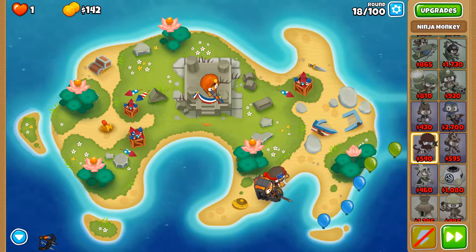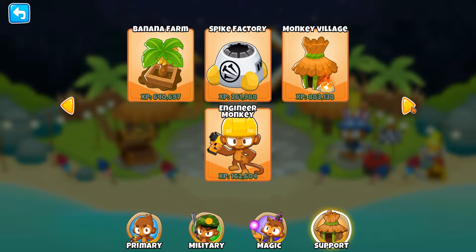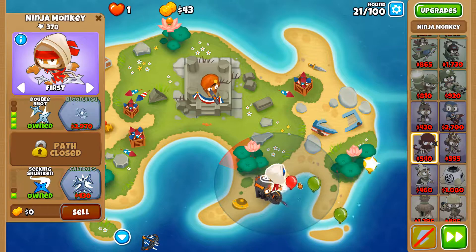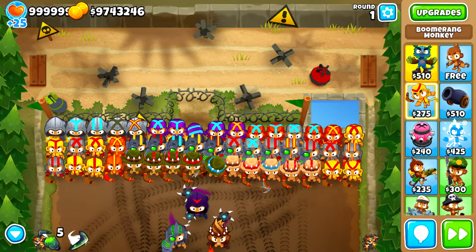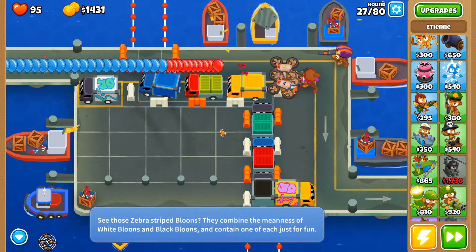Each of the towers is separated into 4 different categories: Primary, Military, Magic, and Support. Each tower has 3 upgrade paths, but you can only choose 2 of them, and each path contains 5 tiers of upgrades. This image shows all the possible combinations of upgrades for the Boomerang Monkey, which is just one of the 22 towers — now that's what I call variety.